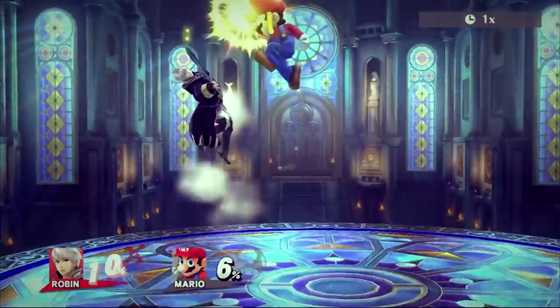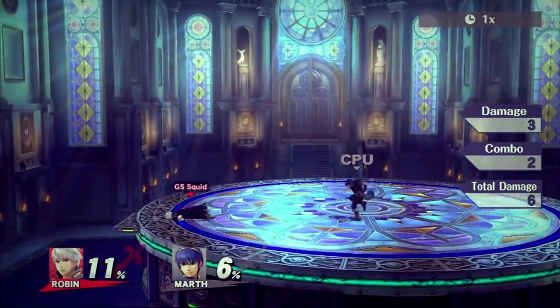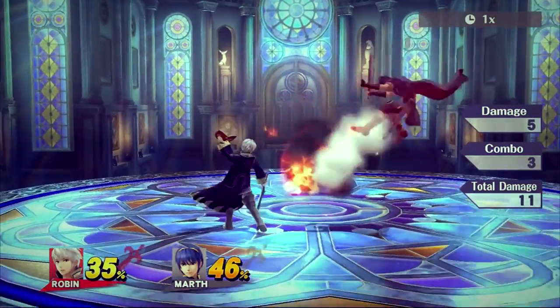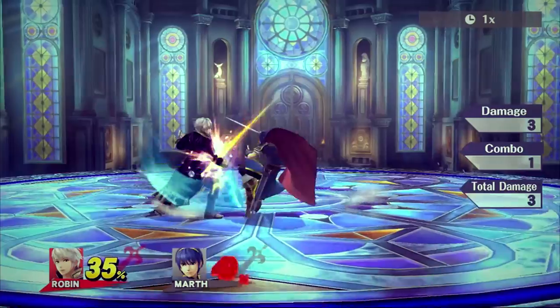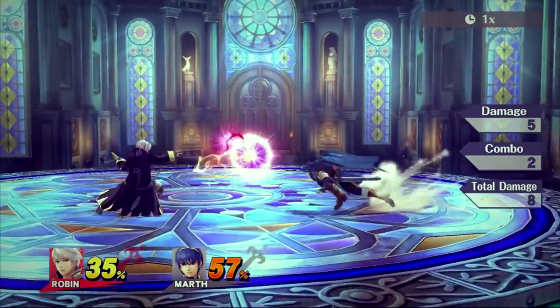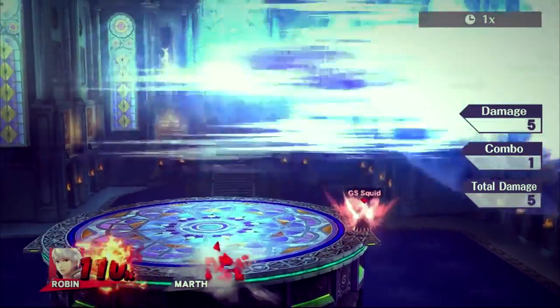Around 0-35%, some characters can air dodge or use a combo breaking move before jab 3 comes out. At roughly 35% and beyond, it'll usually connect regardless. Landing jab 3 is good for giving you space to charge your thunder spells. It can kill around 110% and beyond at the ledge without rage.